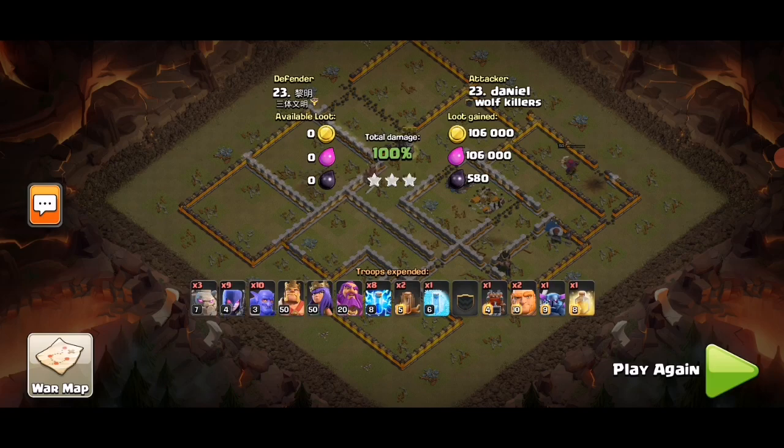Number three: try to keep your witches at the flanks alive as long as possible, using the warden's ability and spells where needed, and having enough cleanup troops. Thank you for watching, guys. Peace out.